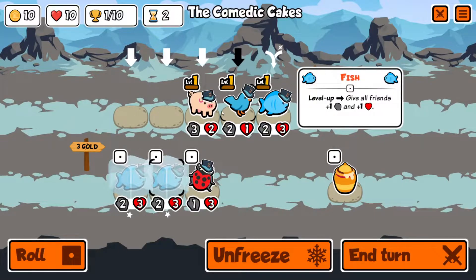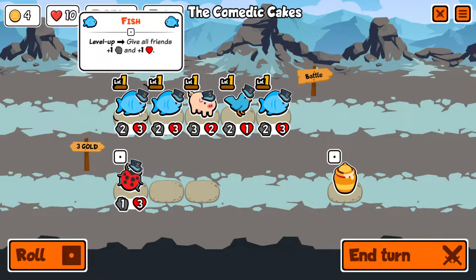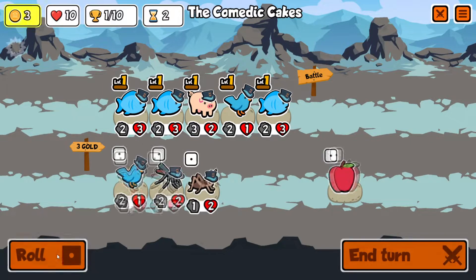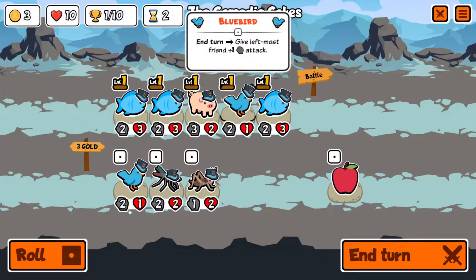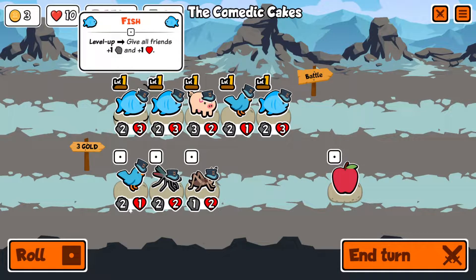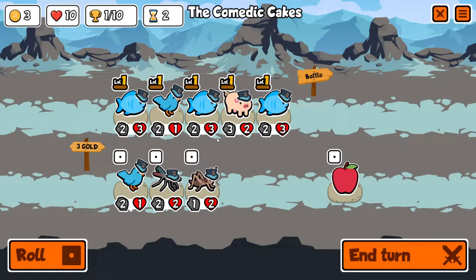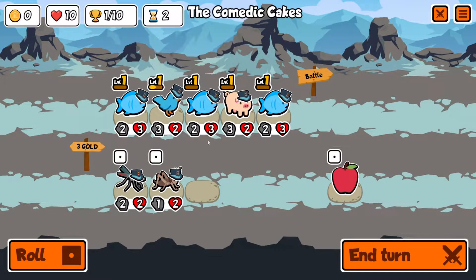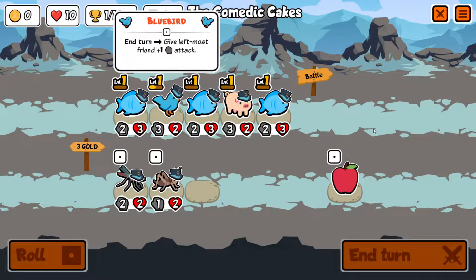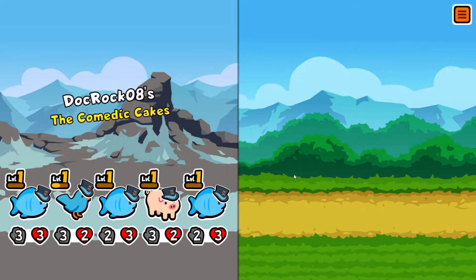We're going to buy some more fish so next turn we'll have a tier three. The bird is doing work, buffing that fish which is fine — the bird can go anywhere in the order. Let's go ahead and buy another bluebird; it's a three-two, which is formidable, though two HP is not a lot. We'll roll — a three-three fish is okay, it'll get better as we combine them next turn.